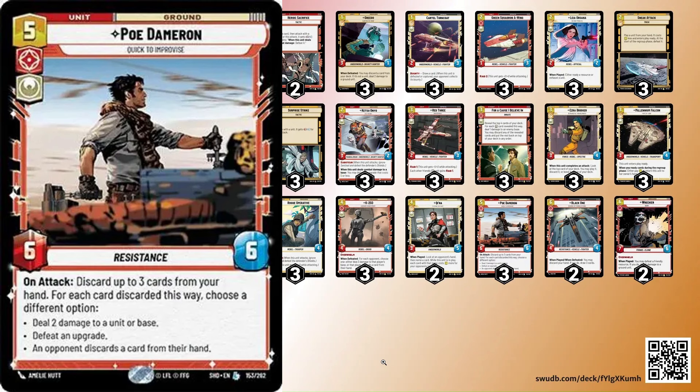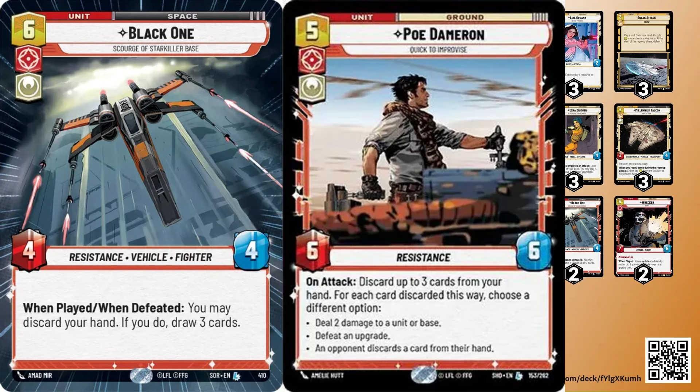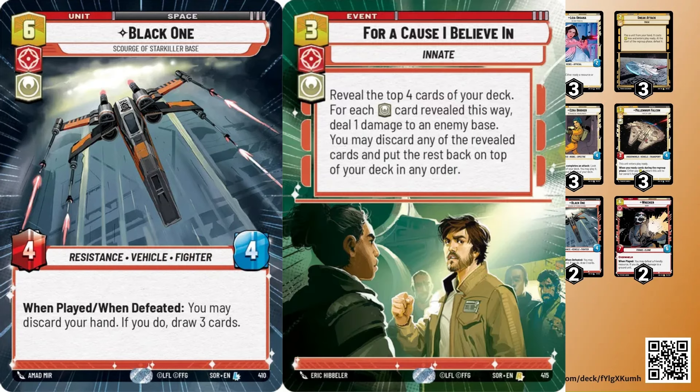Poe Dameron is definitely the MVP of this deck. The sneak attack play — playing him on the five-resource turn when you flip Fennec — is nuts, so much pressure. Two Black Ones in the main board: not only to replenish our hand since we usually empty our hand around the six-resource turn, but also for synergy with Poe. The crazy thing is, in a lot of games we don't even get to those cards because we've already won the game. But in games that last longer, Black One becomes amazingly important — to find For a Cause or cheap units to keep filling up the board.